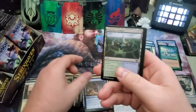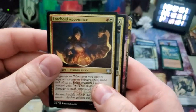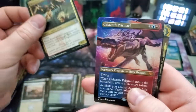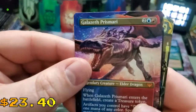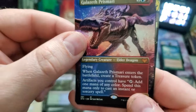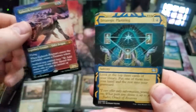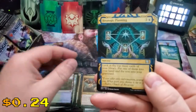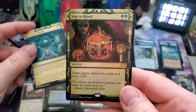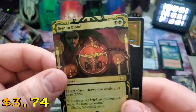Mercurial Transformation — let's skip through the commons and get to the uncommons. Lorehold Apprentice, Returned Past Caller. Holy cow — Galazeth Prismari! Alt art full borderless version, wow, that's cool. That is our first mythic of this box. Strategic Planning and Sign in Blood — oh man. I want to see how much this guy is worth. That is so cool!